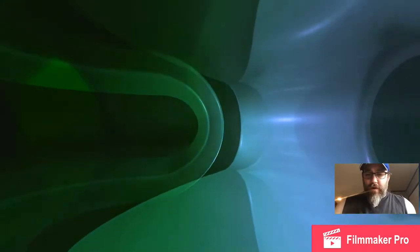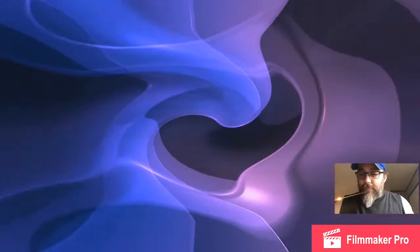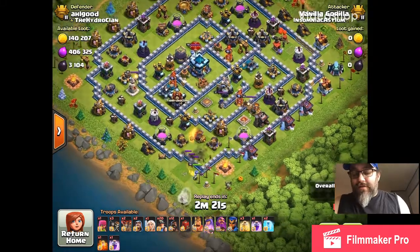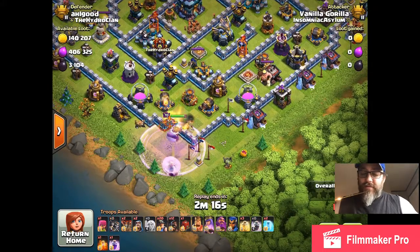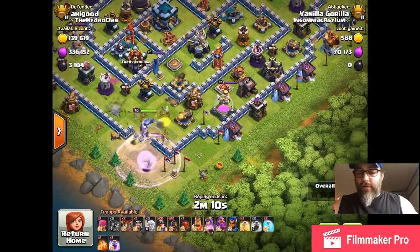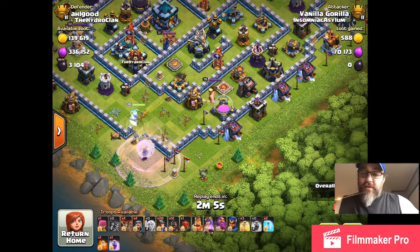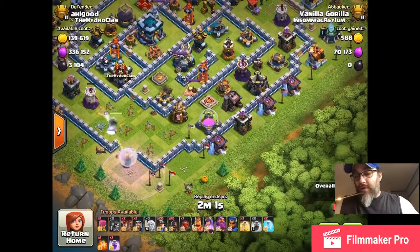I'm going to use one of my attacks and explain what it is and how I went about it. In this attack, I start off with a queen walk around six o'clock and I want to trim that entire side. If I don't trim the buildings inside the base, my troops are going to wander once they get through the walls. This is a ring base, so I want to get my queen in there to take out and clear buildings on the inside of the ring and the outside.